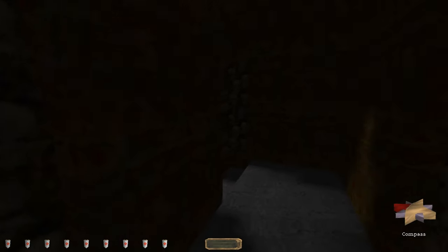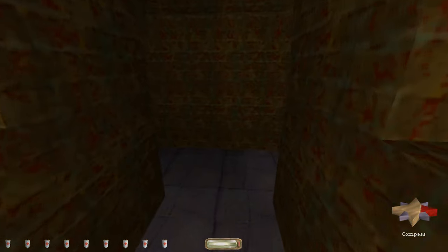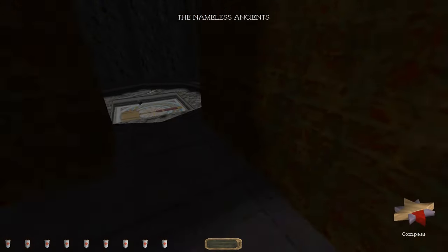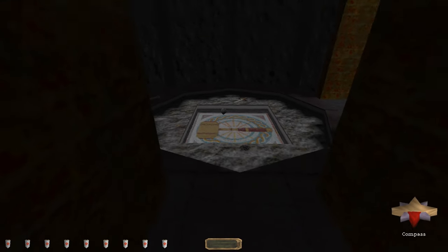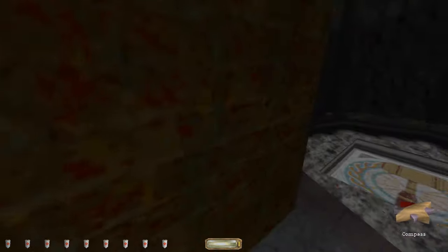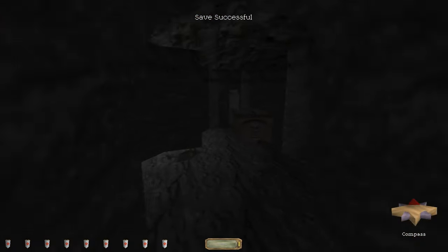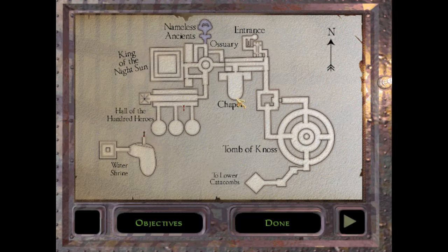This looks ugly when I turn it to full brightness, but then nobody can see anything if I don't. I probably played this with full brightness back when I first played. This is the cave that it says there's only one exit from, but I guess it's literally false.